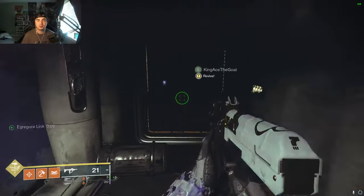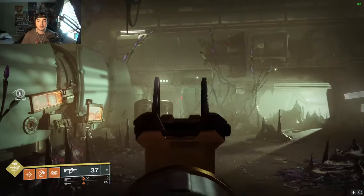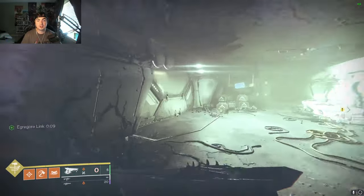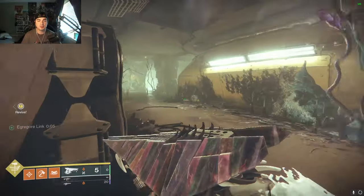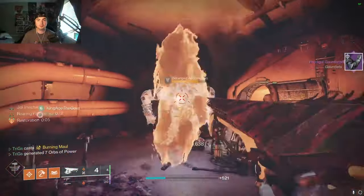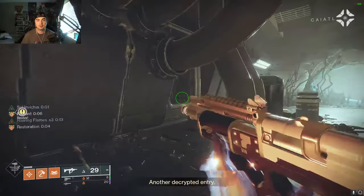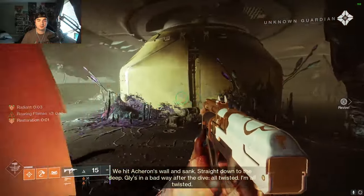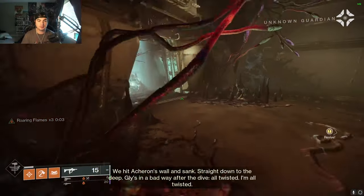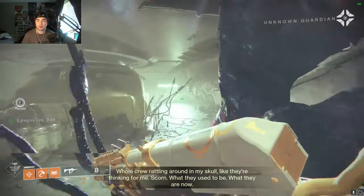We go this way, activate the switch, then go over this way and through that door. Get the buff — there are going to be a bunch of enemies in this room again, so pop your super to clear them quickly. Once we kill all those enemies, go to the left — there's a switch to activate — then shoot that fuse. We go backwards again, over to the right, get the buff once again, and that allows us to go through this entrance. We're almost at the boss.